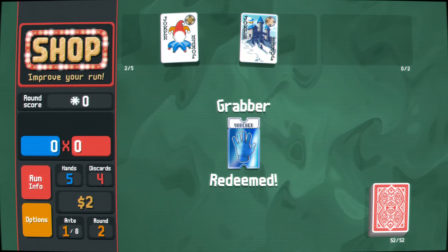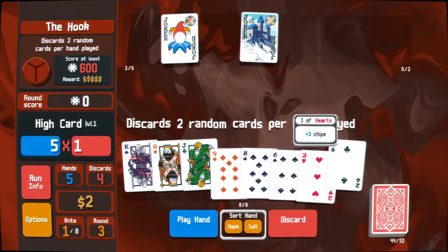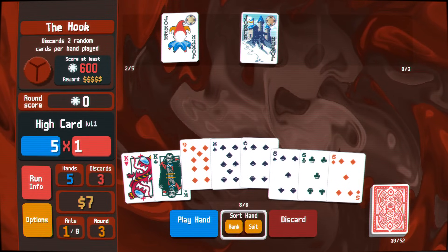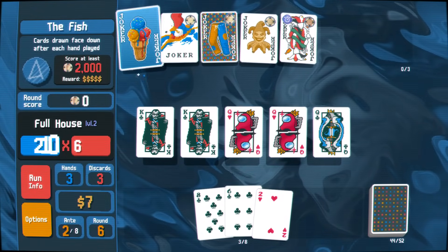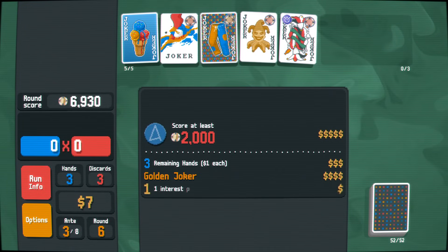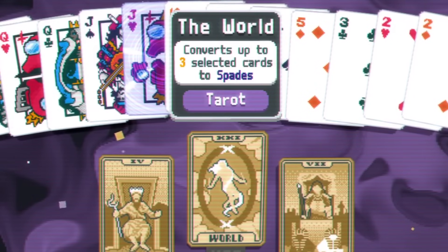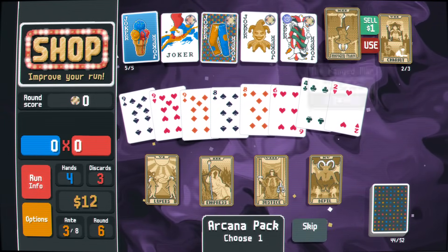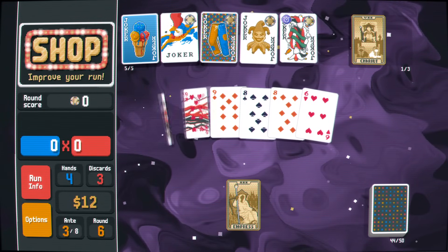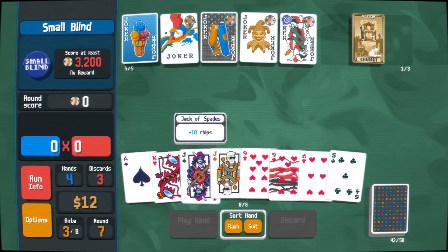Seasoned players going after high Antes tend to switch mid-run to Flush Five, Flush House, Five of a Kind, or High Card to reach the highest scores the game can bear, but that is not necessary if you just want to win a run. Finally, you will frequently encounter a situation in a booster pack where you can pick between a card that gives you economy or one that transforms your deck. In most cases, choosing the Economy card will always be more beneficial in the long term, as interest built on money held and keeping around 20 dollars at all times guarantees a good run.